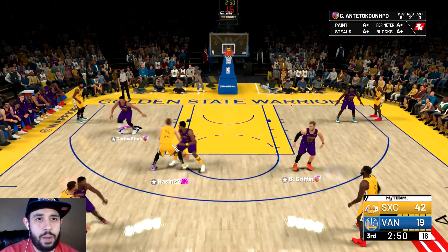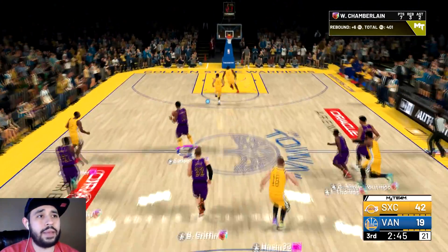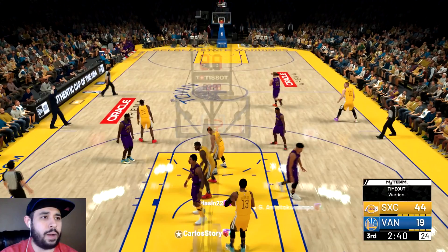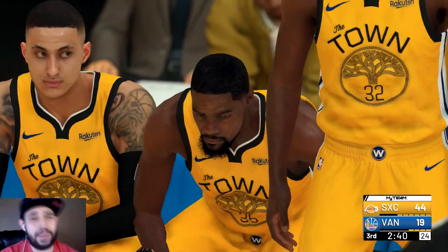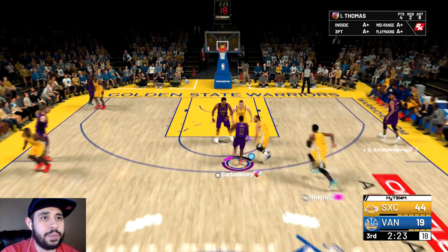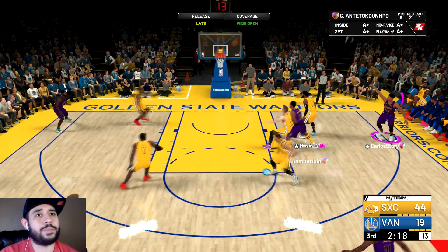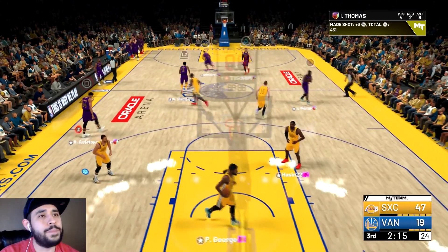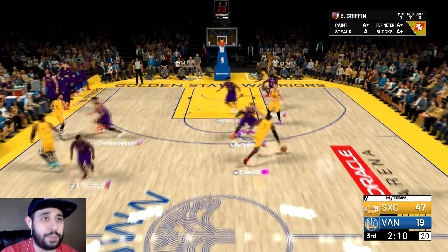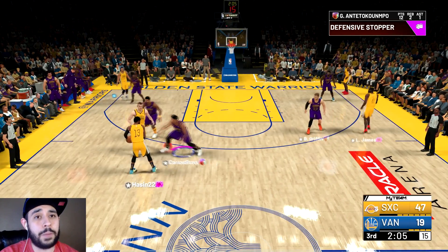Giannis over here showing off. Where did this pink diamond LeBron come from? Oh my god, we're locking this guy down — he's not getting anything. Give it to Giannis — gotta give it to Wilt. Another lob! This guy has not scored in two minutes. Let's bring in CP3 so he can play with the starters. This guy's reaching — you really want to be reaching? Wilt is still there — oh my goodness. Usually I don't make open shots, so I'm very surprised by this team.